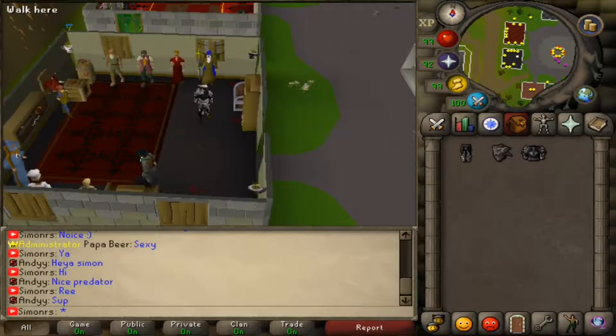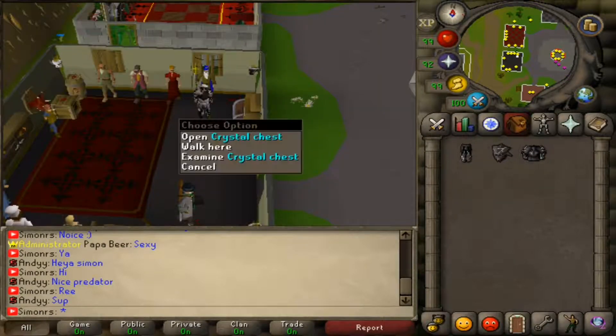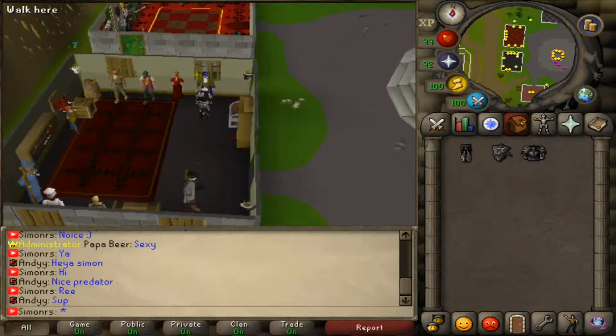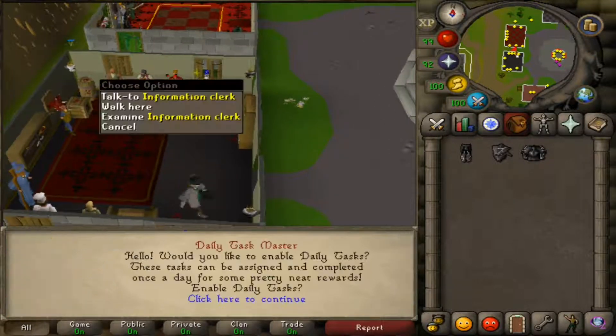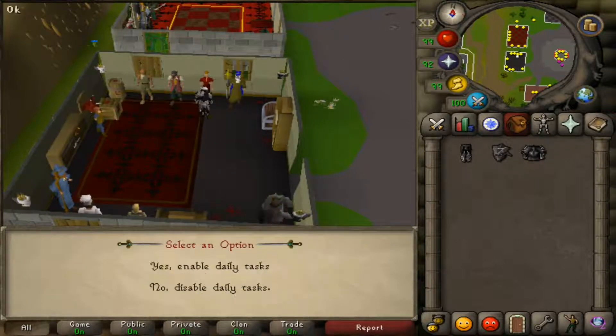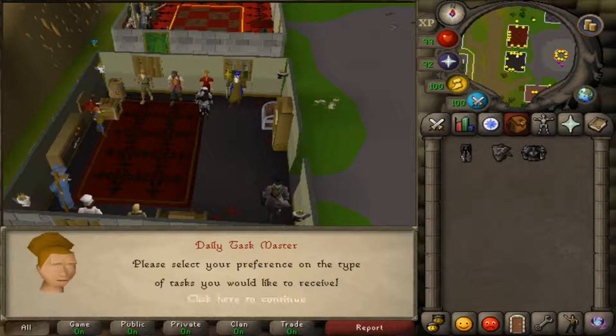First of all, these are all the shops here. I think this is the Max Cape. There's the crystal chest if you're starting out and you get the crystal key — it's going to be right here. This has the information clips where you can actually enable your daily task. Let's check what our first daily task is.